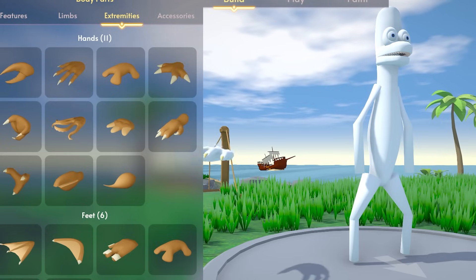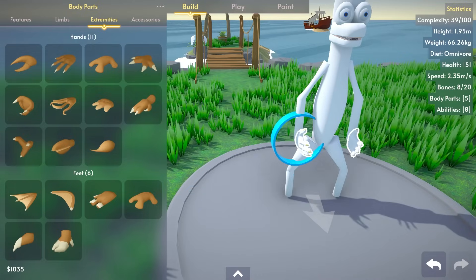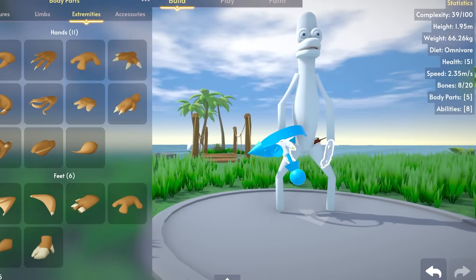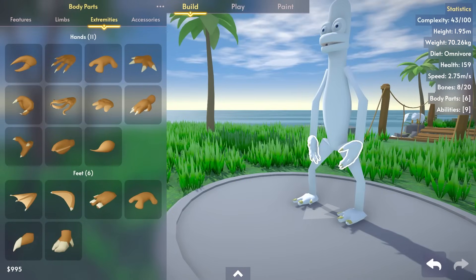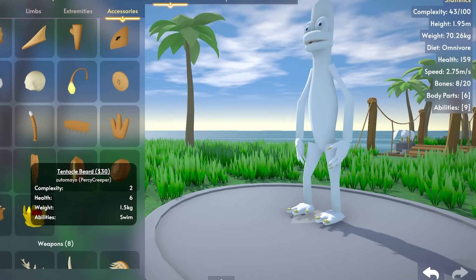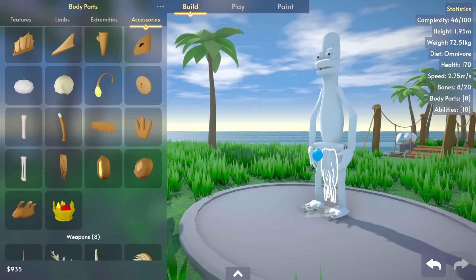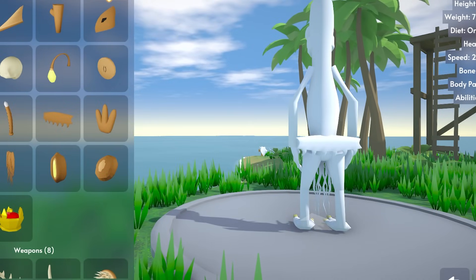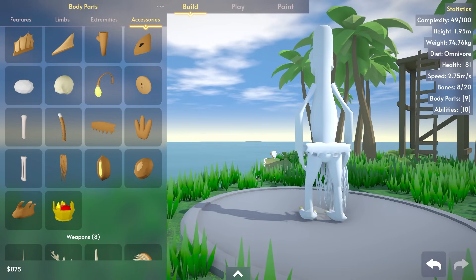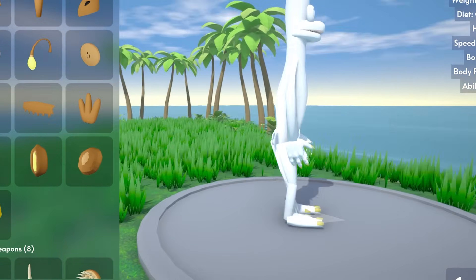This guy needs some real person hands - not demon hands. He looks like he's carrying an invisible watermelon. Let's get him some feet. Now this guy doesn't have any pants, so we need to get him some. His pants look like a beard, but we've got to put some at the back as well to stop the mud. Looks like he's got a super hairy bum.